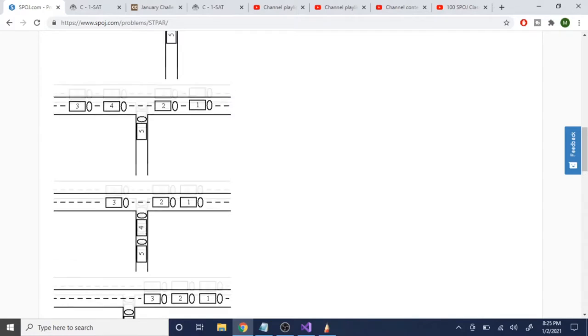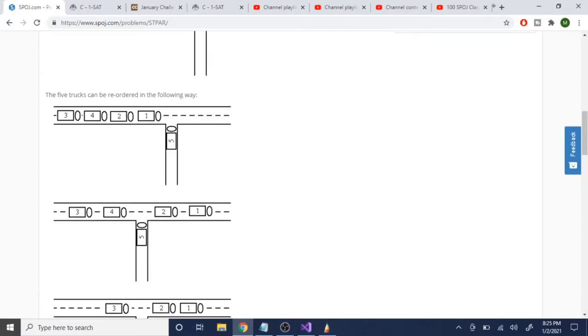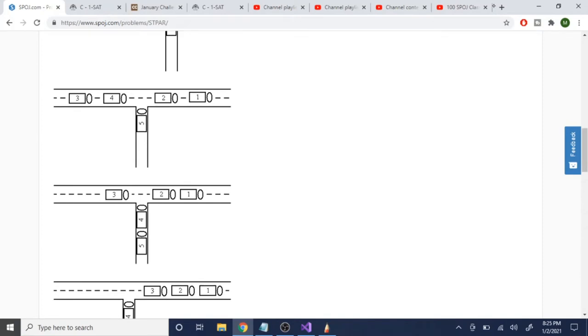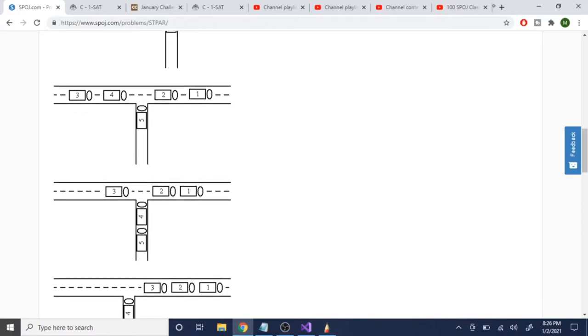The key insight is: if you have a value in the stack that is greater than the current value you need, it's definitely not possible. For example, if instead of a 4 you had a 6 in the stack, and the next number you need is 4, that 6 can never become 4 — it's not possible. So whenever we pop something off the stack, we have to check if it's actually equal to the next value in line. We need a counter to track the next truck number we want, going from 1, 2, 3, 4, 5, 6, so we can verify whether ordering is possible.